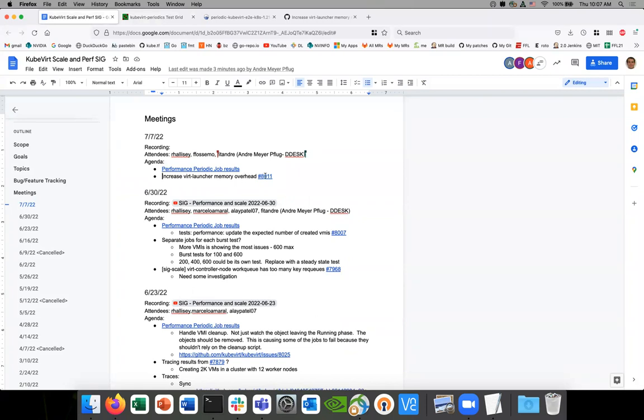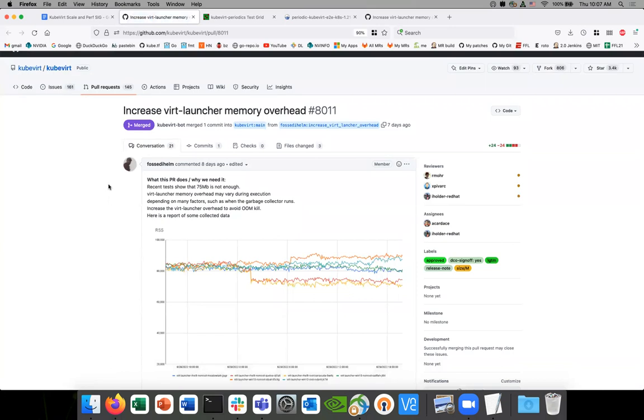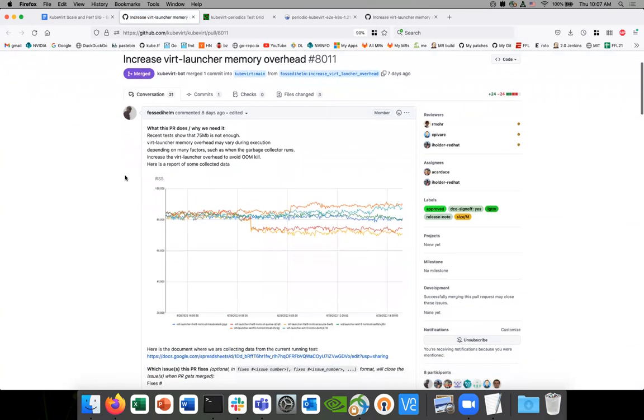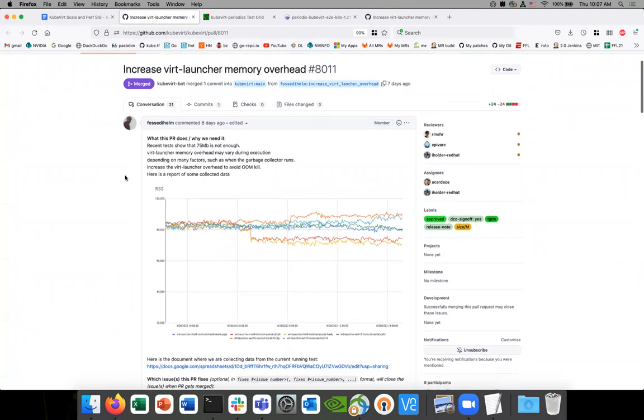One topic I want to bring up for today — to make everyone aware — there's an increase in memory overhead that just went into master. This is something we're going to need to investigate, create an issue around, and look to fix. This issue we've seen previously — well, not the issue, but the memory increase is something that has been done previously.